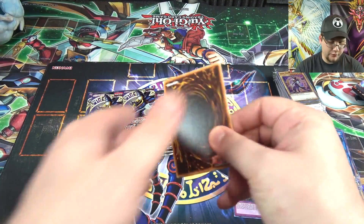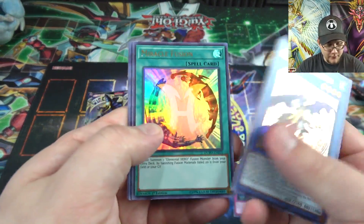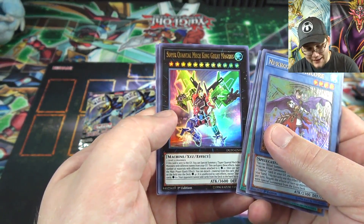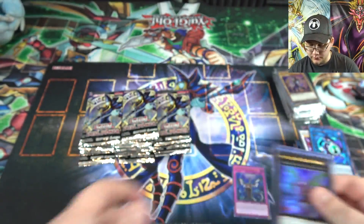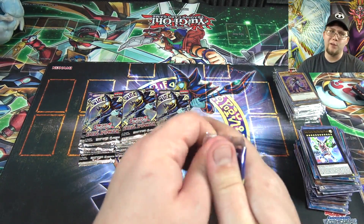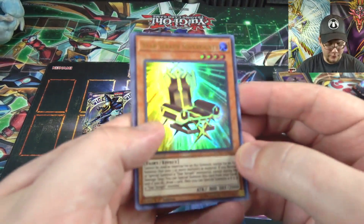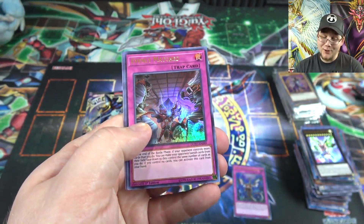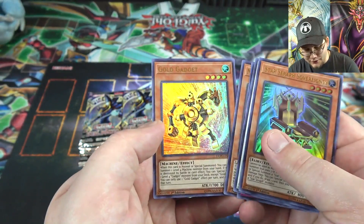Necroz of Unicorn, Miracle Fusion, Security Dragon, and a Super Quantal Mech King Great Magnus — they actually reprinted that, which is good. Immortal Phoenix — the Quantals are getting new support in the next set, which should make them a lot easier. I think Great Magnus was pretty much the only expensive Quantal card. Star Seraph Sovereignty, King Calamity, Evenly Matched — I think I have a playset now. Nine-Tailed Fox and Gold Gadget.